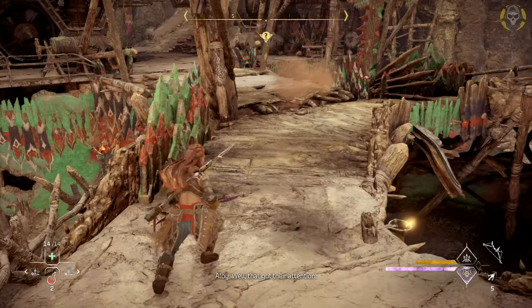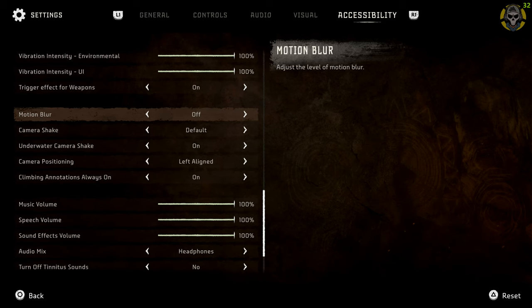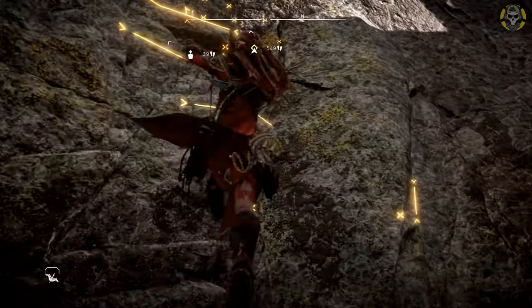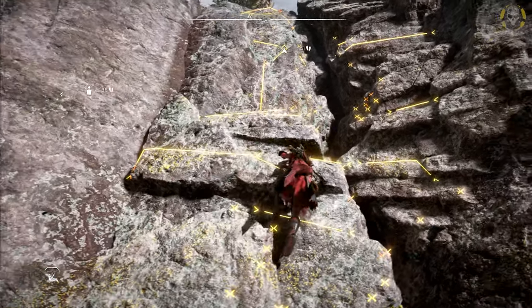There are plenty more options to customize your game, but one last one I want to mention is Climbing Annotation Always On. This basically does what it says — it shows climbing spots always on your screen instead of you having to constantly press R3 on your controller.